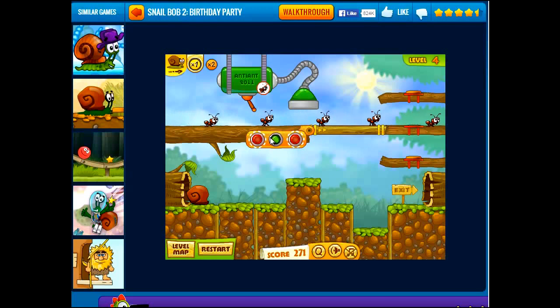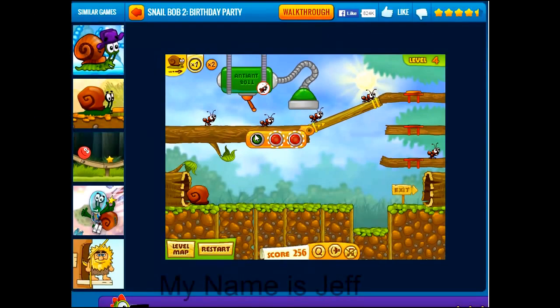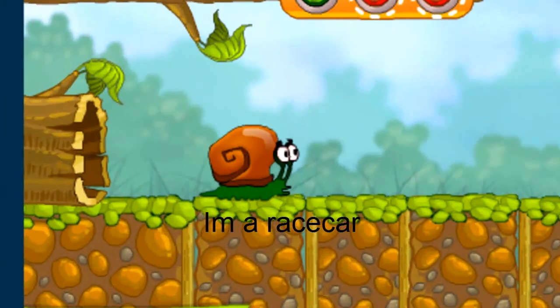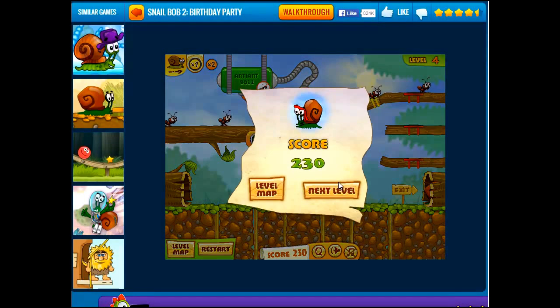So we get one to press the button. Okay, that button does that. That button does that. That button does that. But now we just click on SnailBob and he goes. Let's watch SnailBob walk. SnailBob is walking. Level completed.